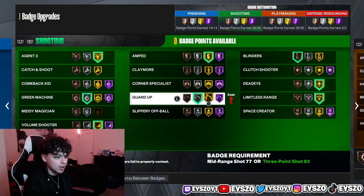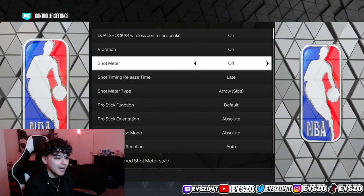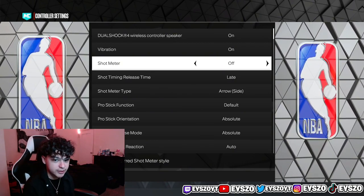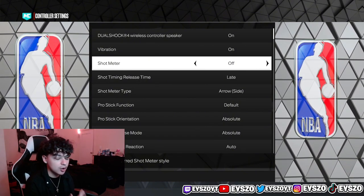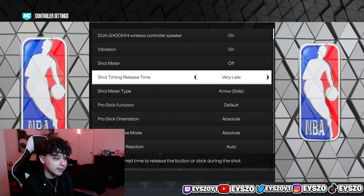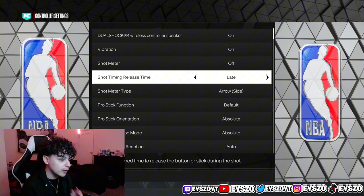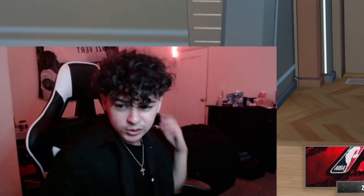Another thing you need to do to shoot better is take off your shot meter. Everybody says it doesn't matter — it does matter. You literally get a boost; 2K Labs even confirmed that you get a boost every single year with the jump shot meter off. I know you guys won't like it at first because I didn't either, but take it off. The next thing is put on late shot release timing. I cannot use early or very early — I don't know how people do it. Late is the smoothest for me and that's what I use on every single build. You guys won't miss with it.